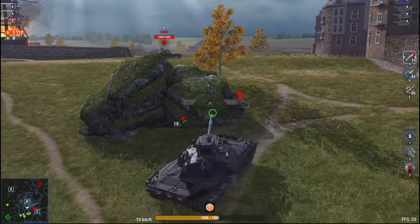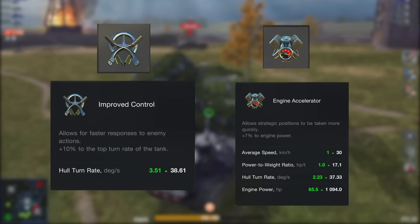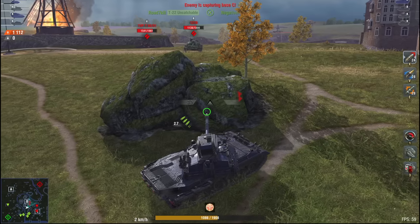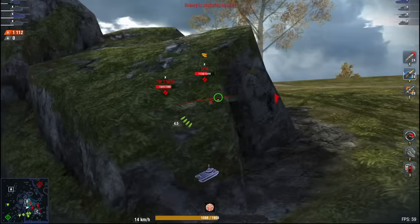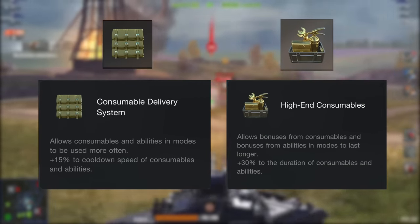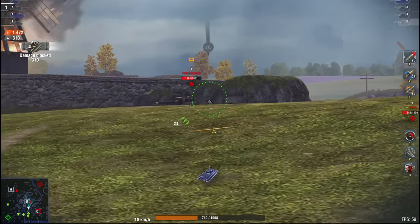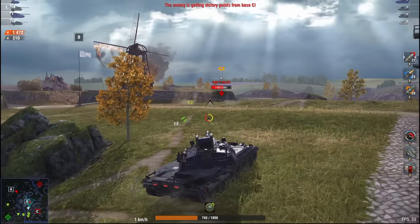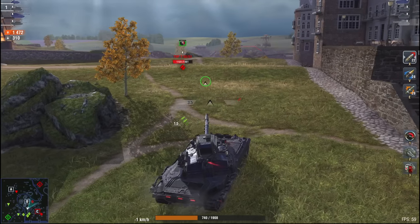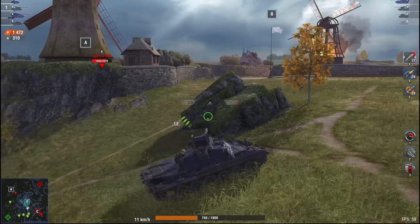The next choice is a breeze too. Faster tank rotation gives you 10%, but I'd go for the second option — you get less rotation boost, just 7%, but more engine power. No-brainer, grab the second. Lastly, you're handed a choice between quick consumables reload or longer consumables effect. In fun modes with high-end consumables, longer effect keeps perks running longer. But in regular fights, go with the consumable delivery system for faster repair kit reload.